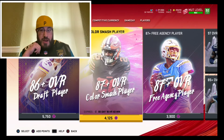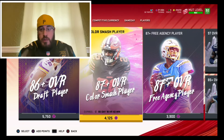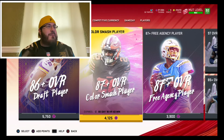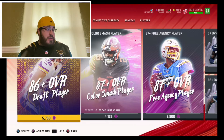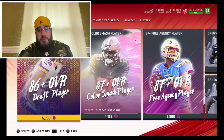We're going to have to try to find another method as far as gaining training in coins or whatever. But as you can see, I have 311,000 training. Earlier this morning I went down a lot in training, only because I was rolling the 86 plus overall draft player. I still was trying to pull LTD Miles Garrett, and it still did not happen.